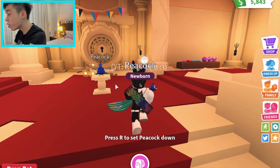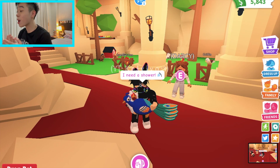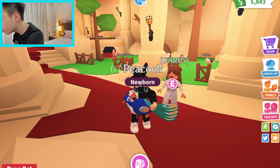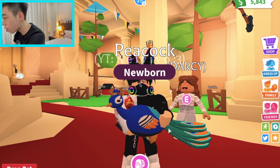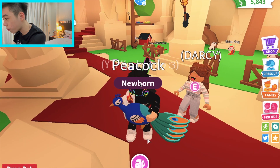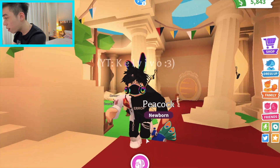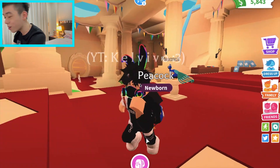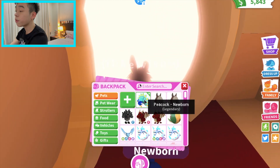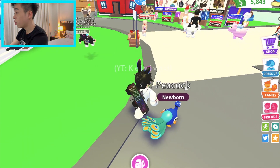This is actually a really really cute peacock! Look at it — it's just like sleeping at the moment. And look at how it walks! It reminds me of the turkey. In the inventory it shows as Peacock, Newborn, and it's a Legendary. So adorable!